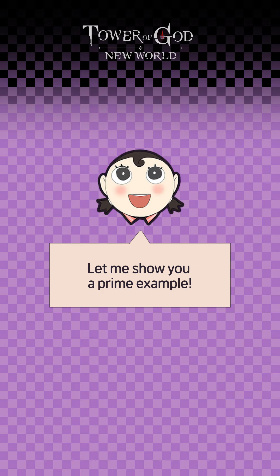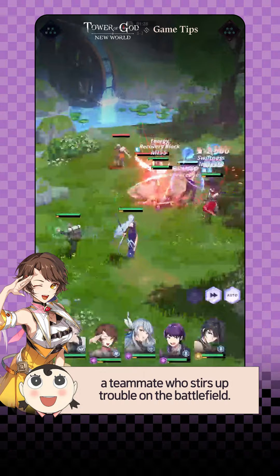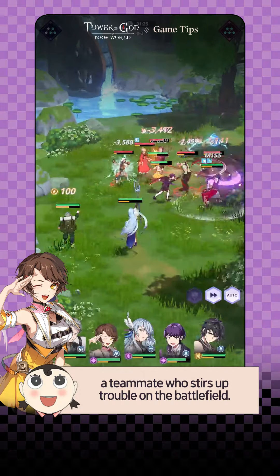Let me show you a prime example. Endorsi is an assassin — a teammate who stirs up trouble on the battlefield.